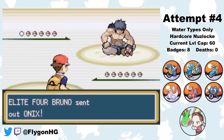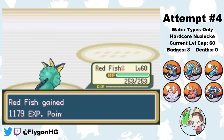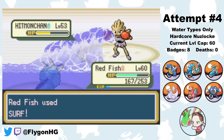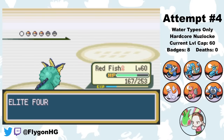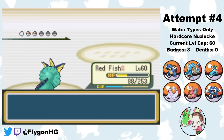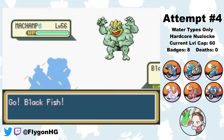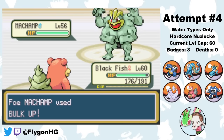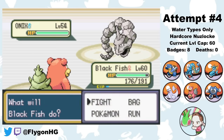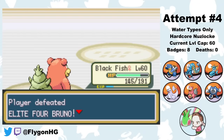Second is Bruno. Redfish leads and knocks out Onix with a single Surf. Hitmonchan does decent damage with Sky Uppercut but two Surfs take it out. Hitmonlee hits a weak Mega Kick and goes down to two Surfs. For Machamp, I switch to Two Fish to Intimidate it, then switch to Blackfish on the Rock Tomb — a Psychic knocks it out in one shot. Bruno's last Pokemon is another Onix, so it goes down to a Surf.